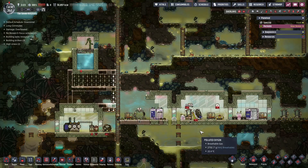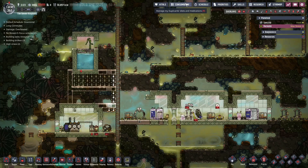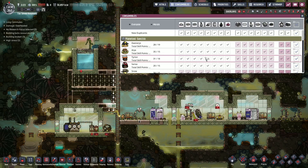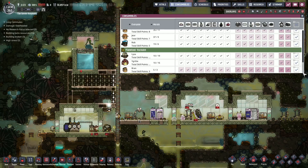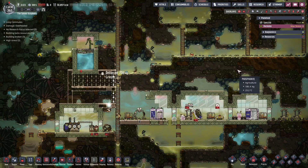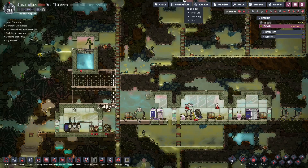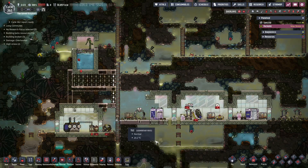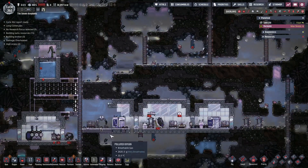Oxygen's fine. We do need to get some better food. If you've been watching my Ghibli colony, I have really focused on what food they're eating to help boost morale and not negate it. So we are going to slowly work towards that. These guys are going to be stressed for a while, but we're going to get them there.